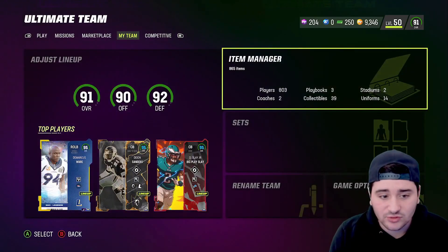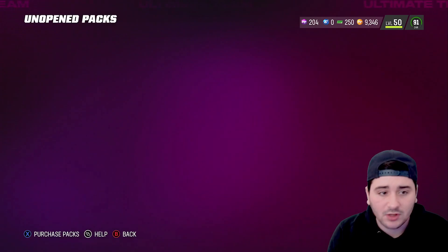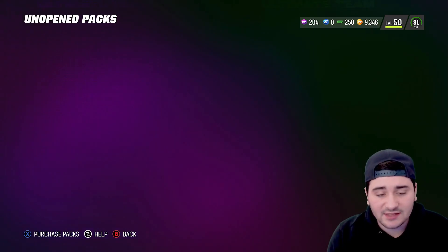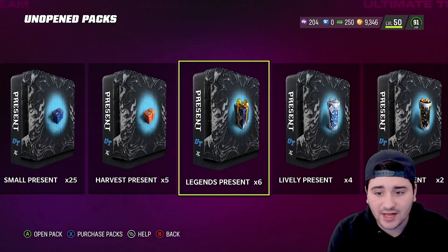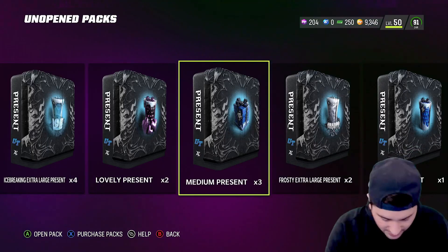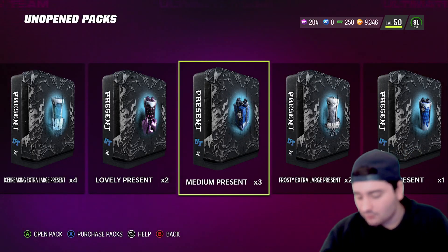I literally cannot get into my item binder. I pulled two presents — one was Harold Carmichael and the other was my Zero Chill small — and now I can't even get into my unopened pack. Here we are in the pack screen now, and as you can see, everything is mislabeled.